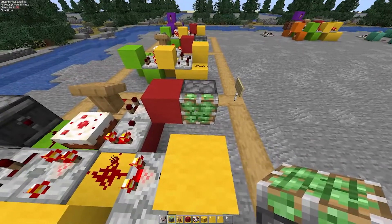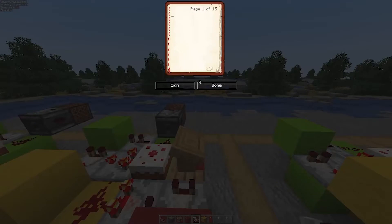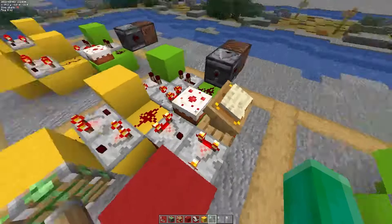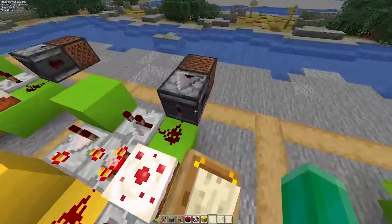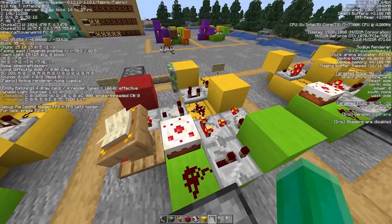The piston shouldn't be extended yet because we need to take a book and quill and place it in the lectern. You need to write something in the book — you don't need to write anything important, just go all the way to page 15 and write one character. You can sign it if you want, then press done and place it in the lectern. Now you can select the base you want to count to — we'll count to base 5. The piston is now extended. We're currently at 4, so if we increase the power level by 1, the piston retracts and extends again, resetting the circuit.